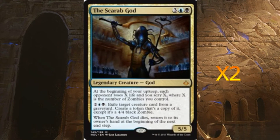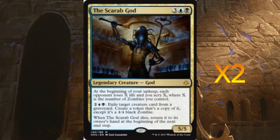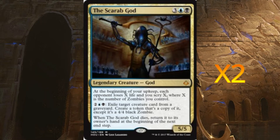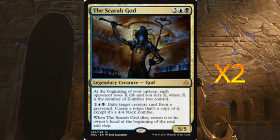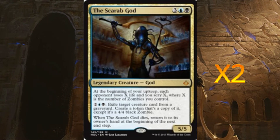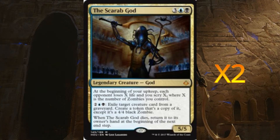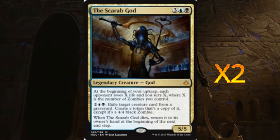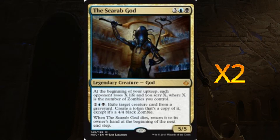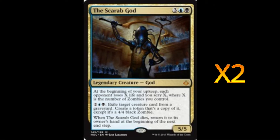The last creature I run — two of — is The Scarab God. This is very handy, especially with Anointed Procession. We can exile target creatures from graveyards, so if Angel of Invention is in the graveyard we can exile it and create two copies, or use Regal Caracal and double it to create a grand total of eight tokens with just one Anointed Procession. It's a five-five, and whenever it dies it returns to our hand — very powerful late-game card.